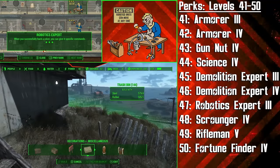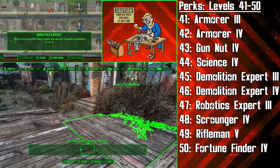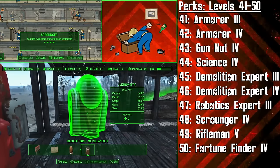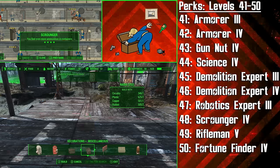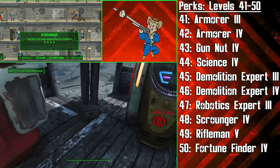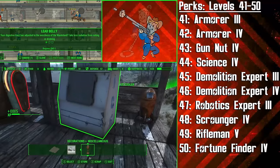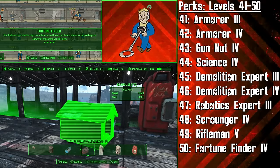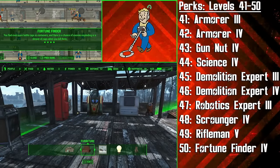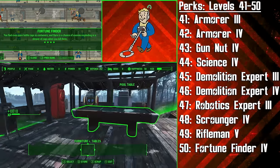The Tinkerer is then maxing out the Robotics Expert perk, and now when she successfully hacks a robot she can give it specific commands — it's almost like having another companion. At level 48 we're getting the 4th rank of Scrounger. Apparently what this rank actually does is offer a 5% chance to find a free magazine of ammo whenever you reload an empty gun. At level 49 we're getting the 5th rank of Rifleman to deal double damage with our rifles, ignore 30% of target armour, and have a slightly higher chance of crippling a limb. Finally at level 50 we're getting the 4th and final rank of Fortune Finder — there's now a chance that enemies will explode into a shower of caps when you kill them.